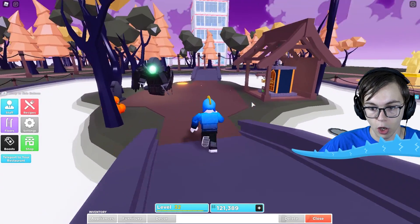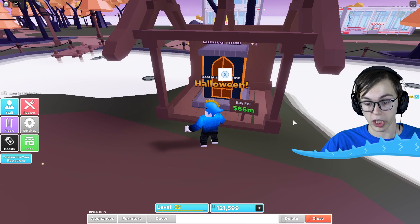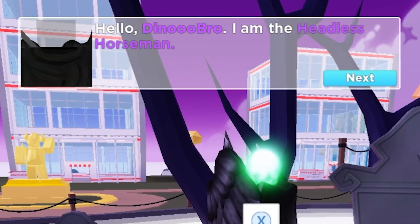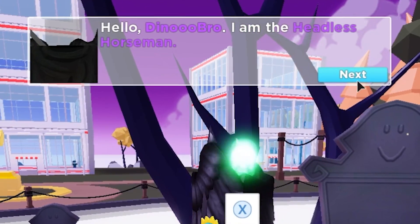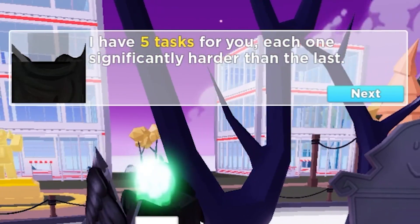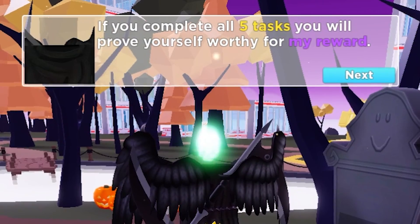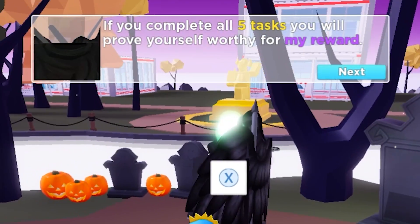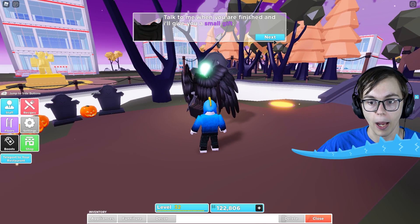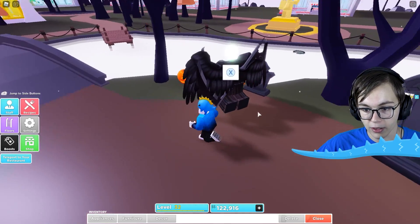I want to go check out the event happening in the middle of the map. There's a Halloween-themed restaurant for 66 million dollars. The Headless Horseman says: 'I am the Headless Horseman. I'm looking to reward the best restaurants this land has to offer. I have five tasks for you, and they're significantly harder than the last one. If you complete all five tasks, you will prove yourself worthy for my reward.' The first task is to find eight pumpkins around the map, and he'll give me a small gift when I find them.